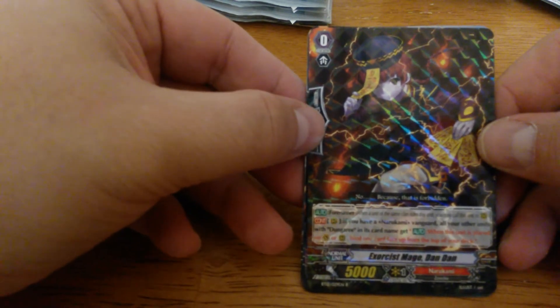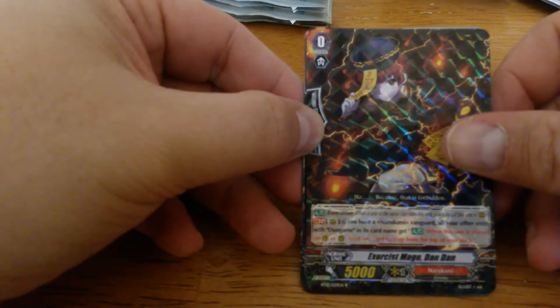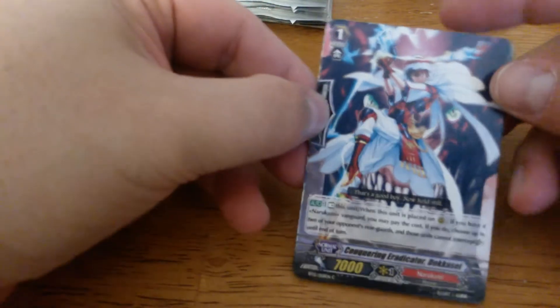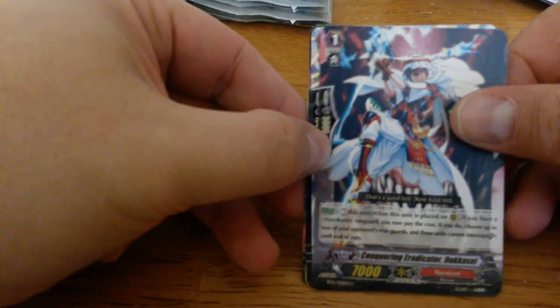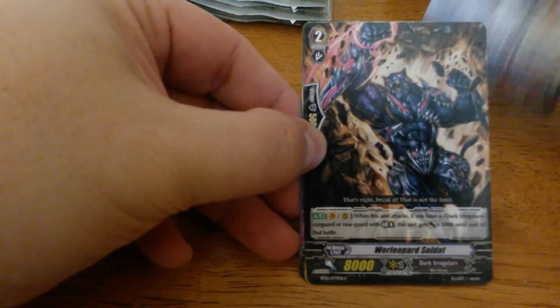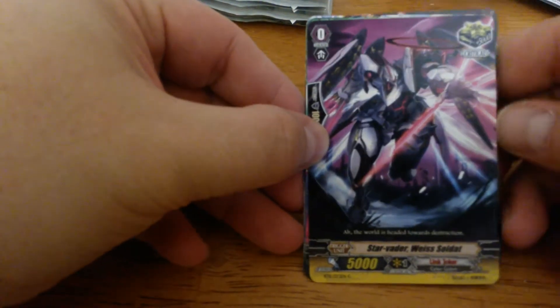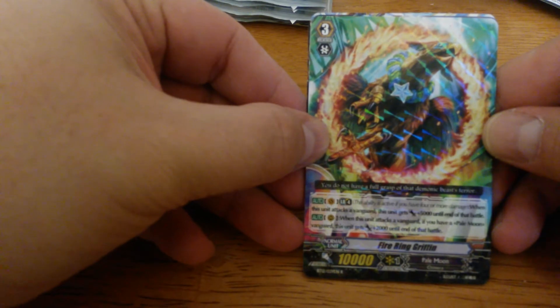This is the Dungaree Starter — when this unit is placed on Vanguard or Rearguard, bind one card face up from the top of your deck, so it's good for Dungaree. Next pack: Conquering Eradicator Dokassi, Eradicator Bladehang Dracokid, a Wereleopard Soldat, Starvator Weiss Soldat, and the rare is Firing Griffin.